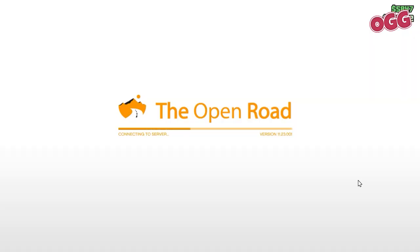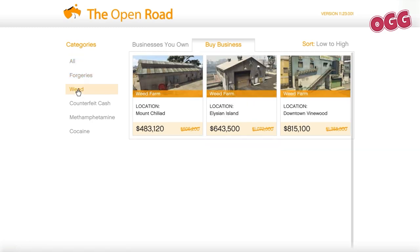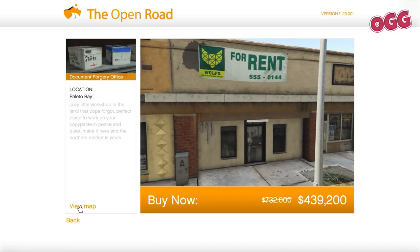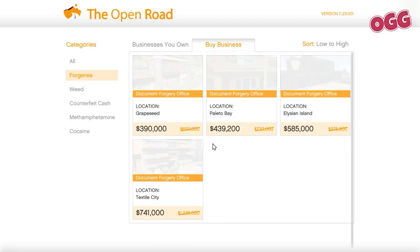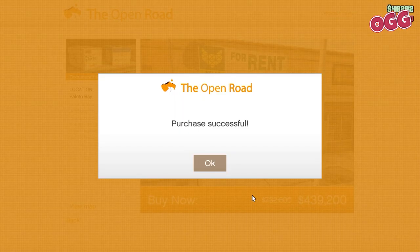Sit down at the computer, log in, click buy business, and you'll be presented with a list of businesses. There's a filter on the left if it's a bit cluttered. Select the one you're after — remembering the cheapest option is absolutely okay, but if you can get one to the north of the city, that's even better. Click the business you've decided on, then buy now and any other confirmations.